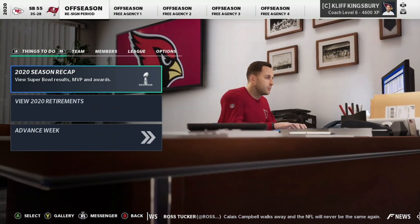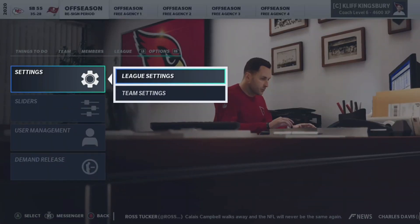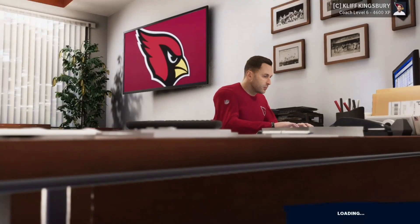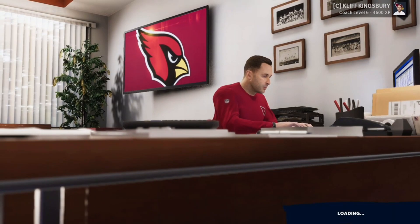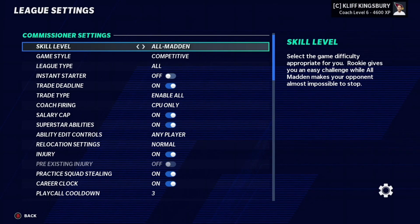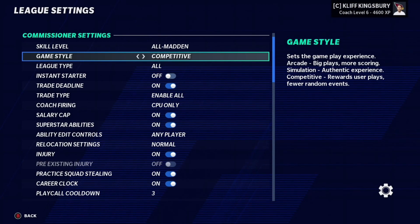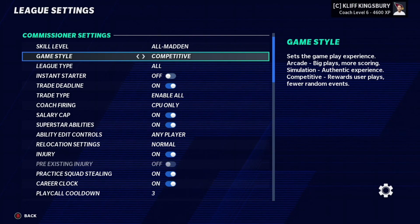With that said, let's get into today's video. First of all, we are going to go over here to options, then go to league settings, and just look at exactly what I have. In my previous video going over the gameplay sliders, I did talk about this stuff a little bit. But pretty much for the sliders, you want to make sure you are on All Madden — you can be on All Pro. Make sure the game style is on Competitive. You can do Simulation, but I think Competitive just forces a little bit more fumbles with the XP sliders and gameplay sliders.